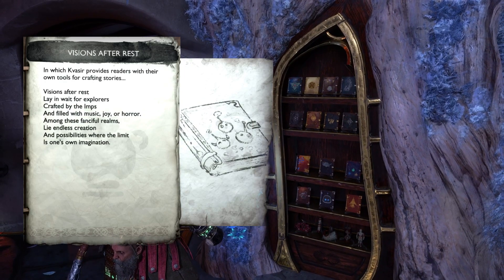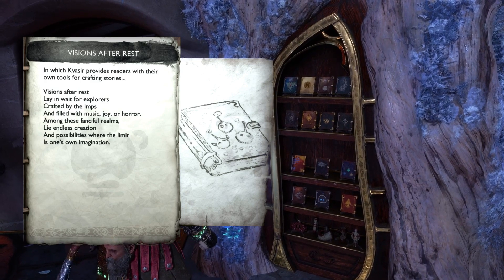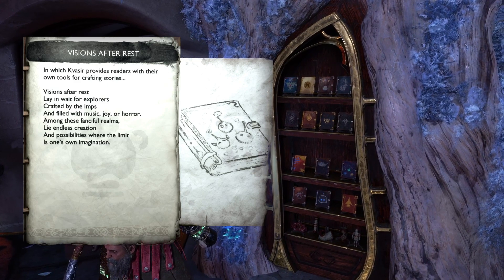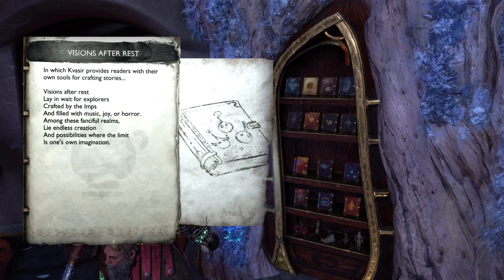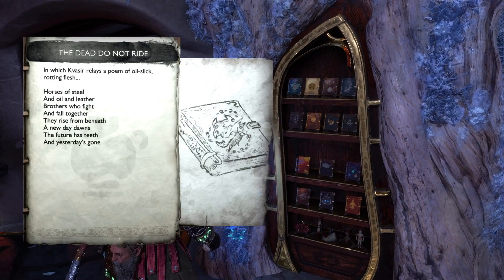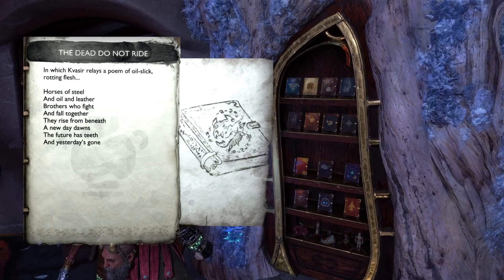Then we have 'Dreams' — another one I had to look up, but once I looked it up I was aware of that game; I just couldn't figure it out on my own. You've got the character on the cover there. Then we have Days Gone — that's the Deacon St. John Motorcycle Club logo on the cover.